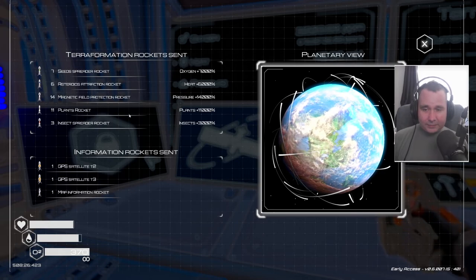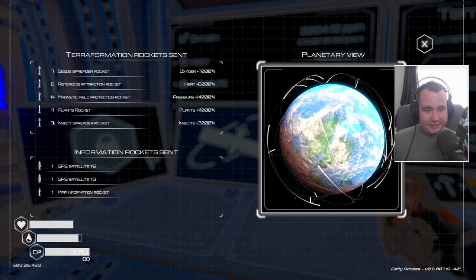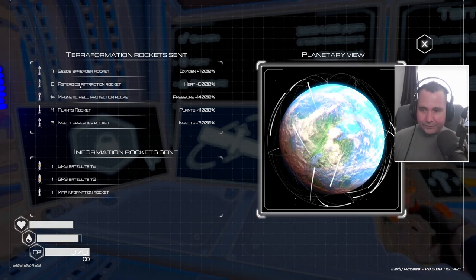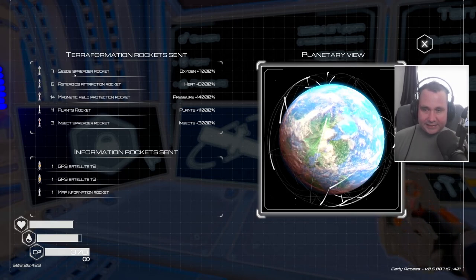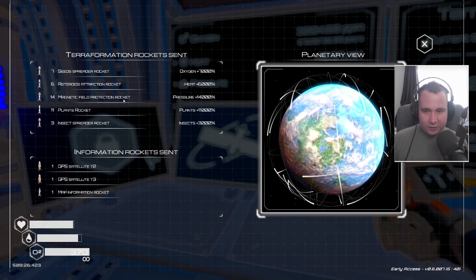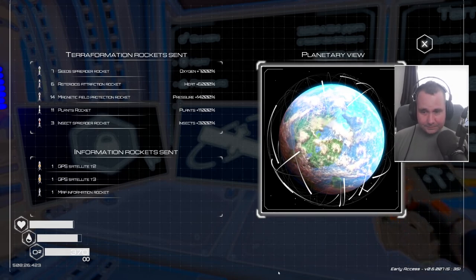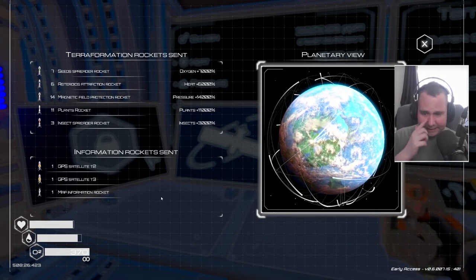The one thing you don't really need to pay attention to is the insect spreader rocket, as that got released in the loan automation update. But I have launched seven seed spreader rockets, six asteroid attraction rockets, 14 magnetic field protection rockets, and 11 planet plant rockets. I've also got the GPS satellites and stuff.